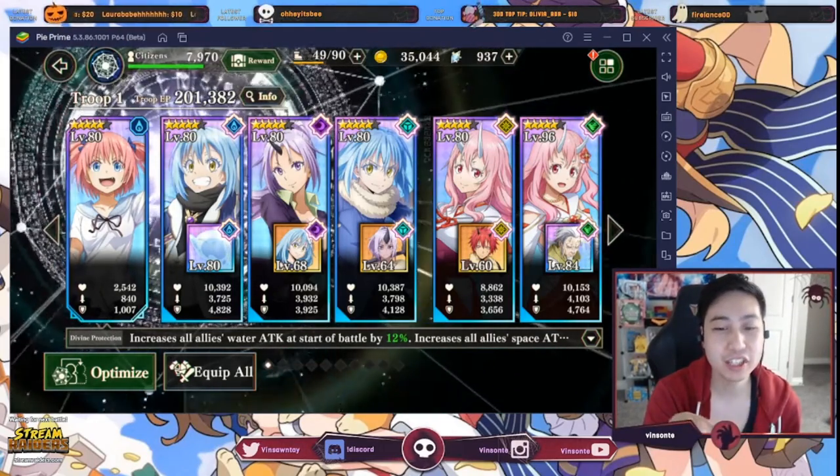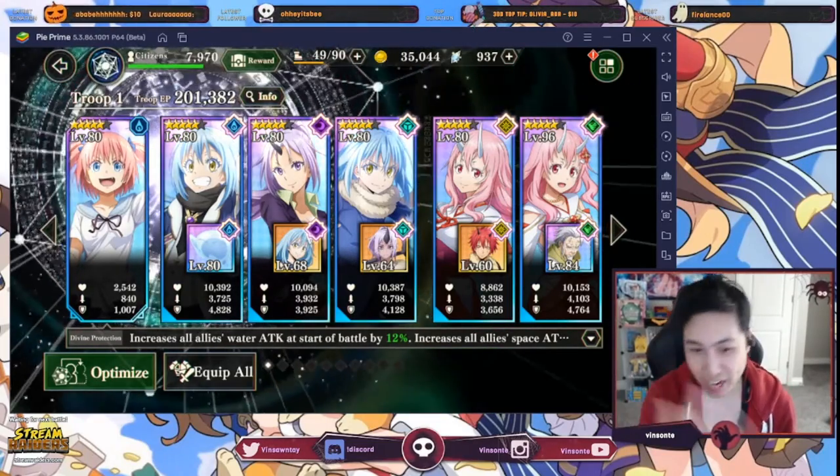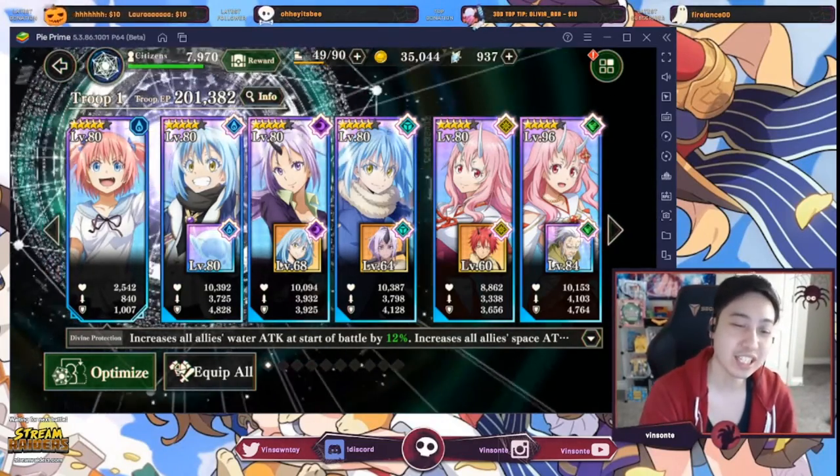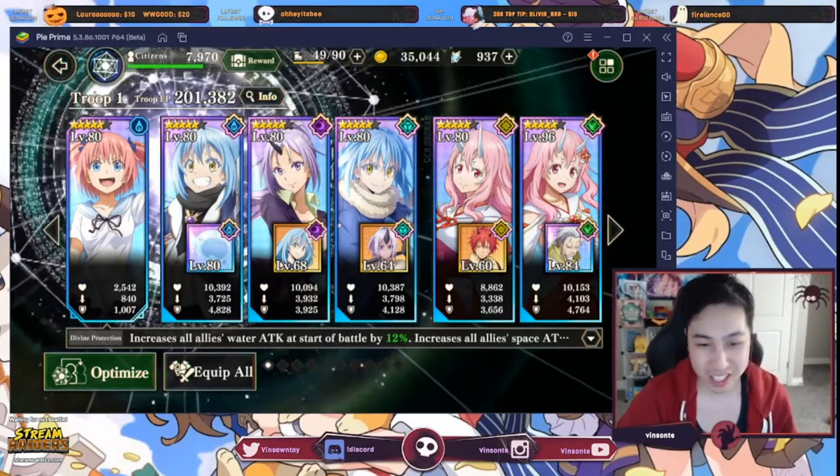The game has each character broken down into elements. Water is strong against fire, fire is strong against earth, earth is strong against space, space is strong against wind, and wind is strong against water. Light and dark are strong against each other.